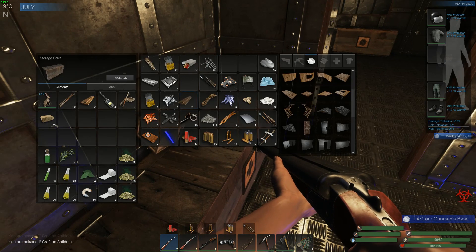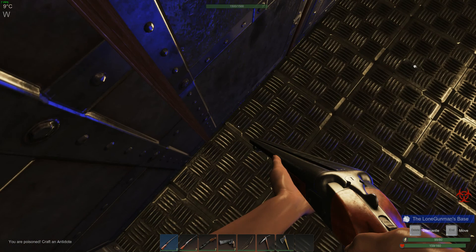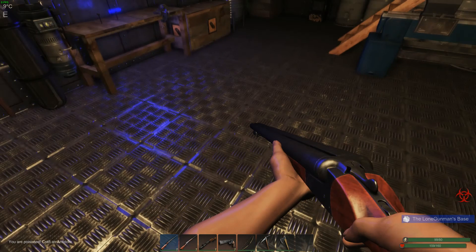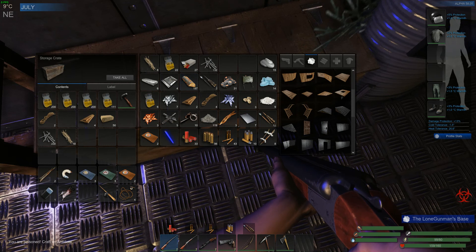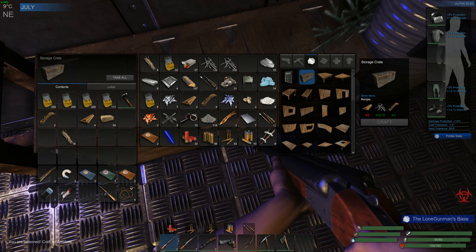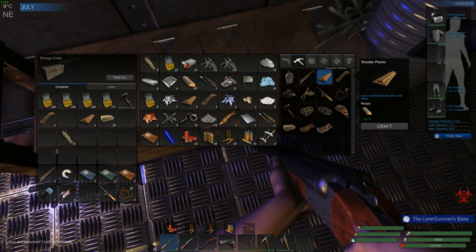I'm going to build another box. Just start my stuffing quickly for now. Oh no, 25 wood. I've got two, three, four, five. I need another five. I want to make two boxes.